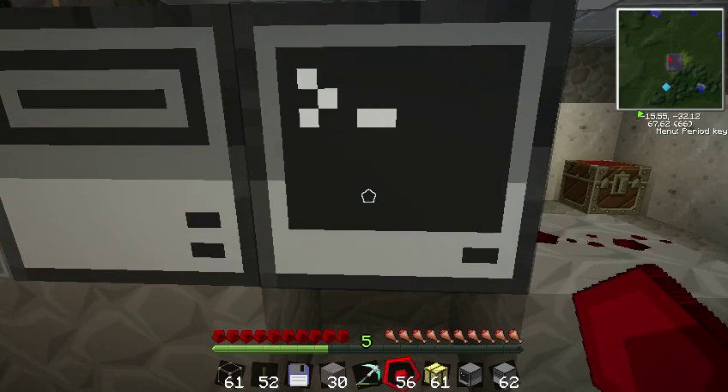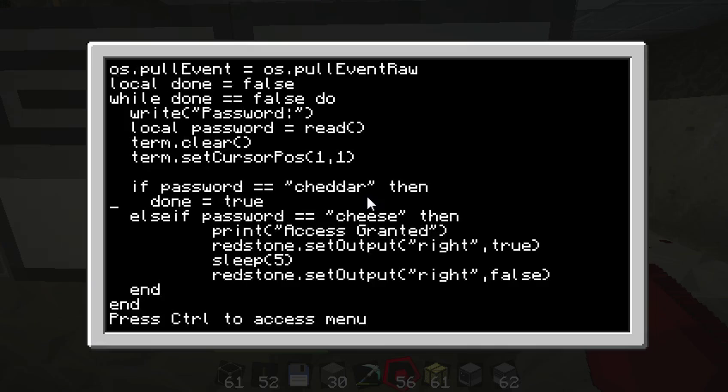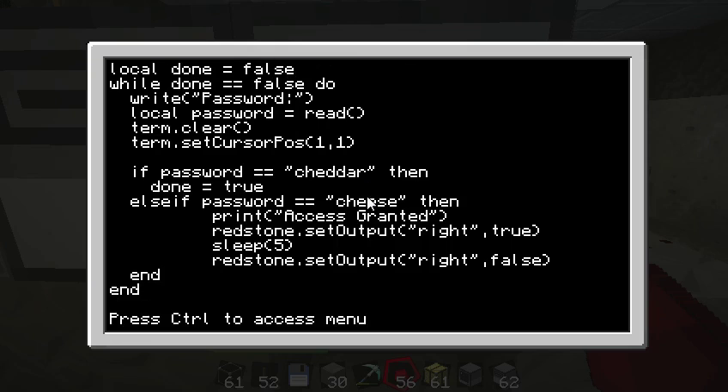You can also do multiple things. Right now I have it turning on the right-hand redstone, but I could turn on both at the same time, or turn on one and then the other. I'll show you an example. I'll use 'cheddar' — my cheat — to break out and get back to the command prompt, then edit 'simple lock' again. Right here we set the right-hand output to true, sleep five seconds, then set it to false.